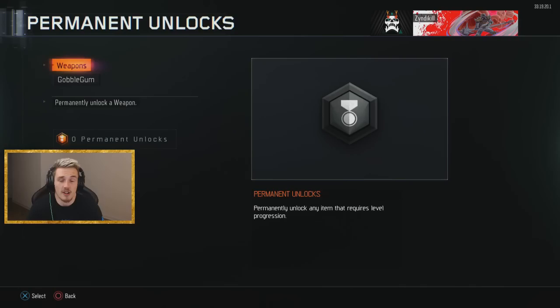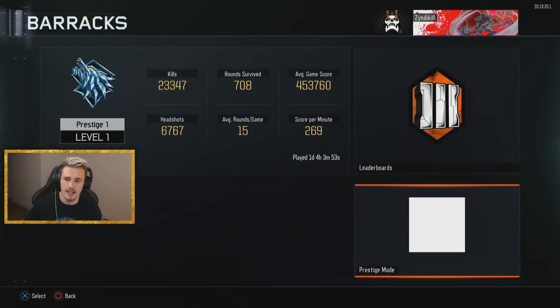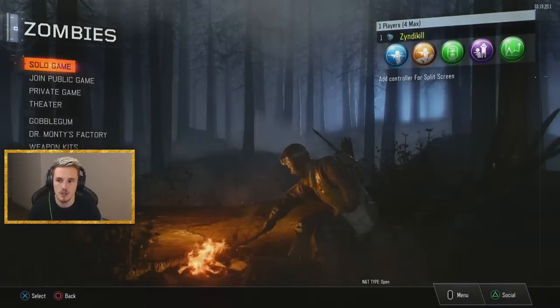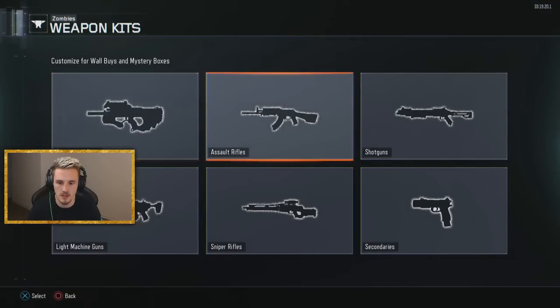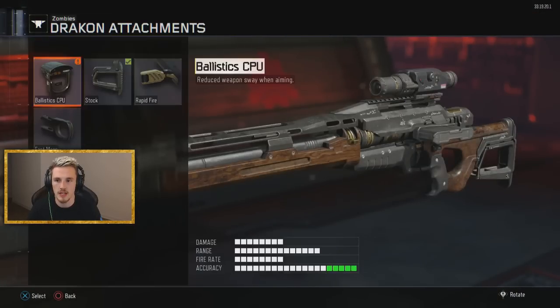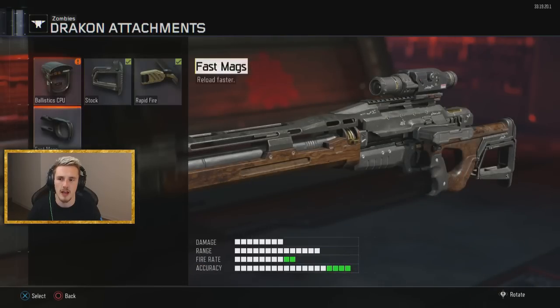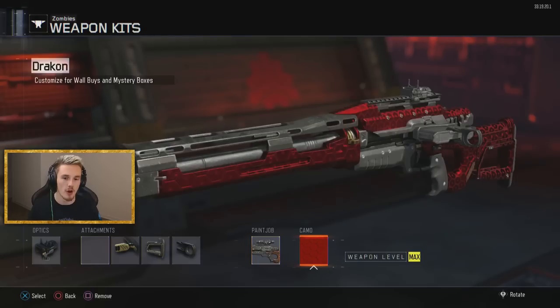So we have gone ahead and prestiged — the prestige for zombies. I can't tell whether that's the same multiplayer prestige or just a separate zombie prestige. But if that's supposed to be a zombie prestige, it is absolutely awful and Treyarch completely needs to redo that — it needs to look badass like zombies. Let's quickly check if we go into weapon kits — sniper rifles — Drakon. Oh boys, there it is! There is everything we absolutely need. Already ready to go, and I have now got the beast Drakon ready for beast moding it.